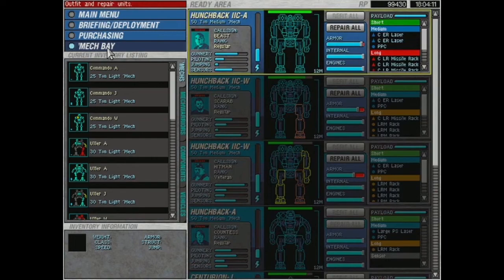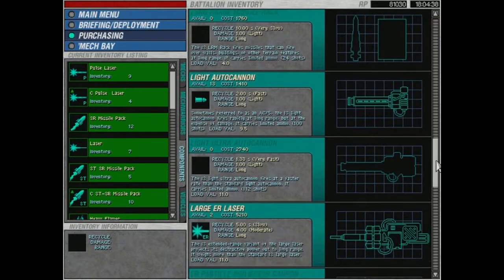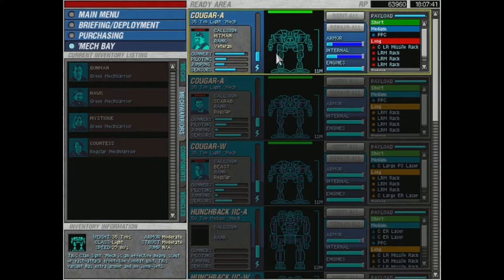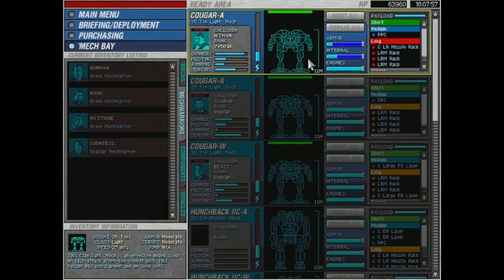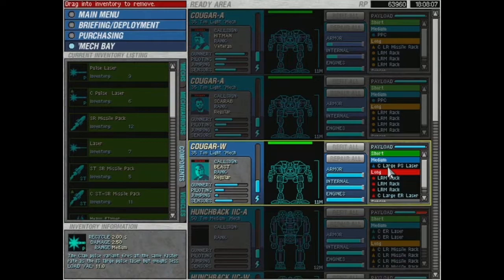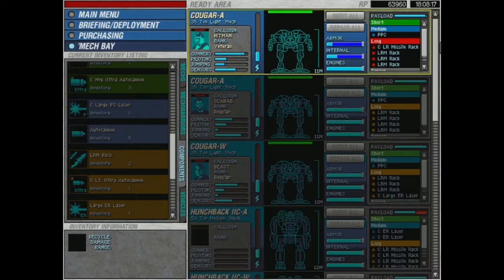Destroy the supply train — damn it, we need fast mechs again but I just retired all the fast mechs. Two more PPCs are for sale though. We're going to have to un-retire the fast mechs. The Cougars are back in action. It's funny because now I have a squad of Cougars — this team's squad name is like a ladies' night or something, looking for 20-year-olds in the bar. Armed with PPCs and LRM racks — the cougars got big racks, if you know what I mean.